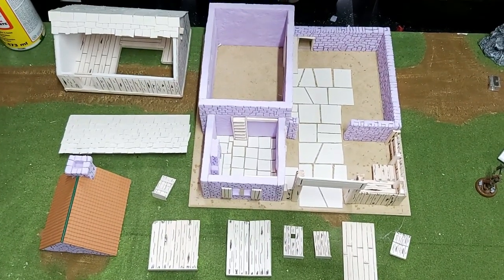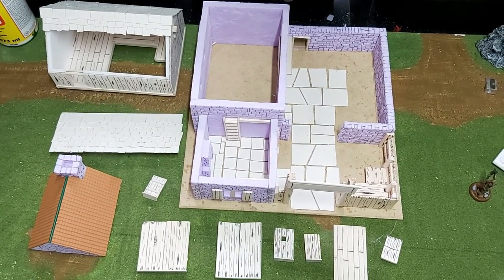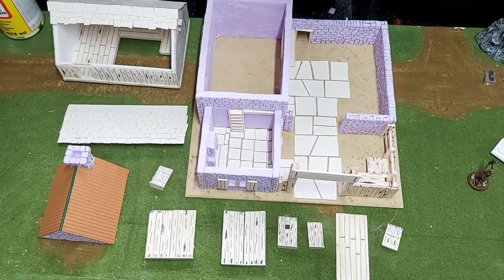Here's the whole model pretty much complete. You can see one, two, three, four, five, six — eleven separate components in this model, which is pretty cool. I've still got to texture the base using gravel and sand, seal all the polystyrene, prime it, and paint it.